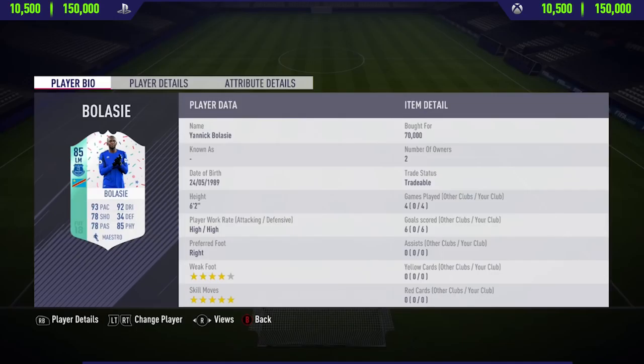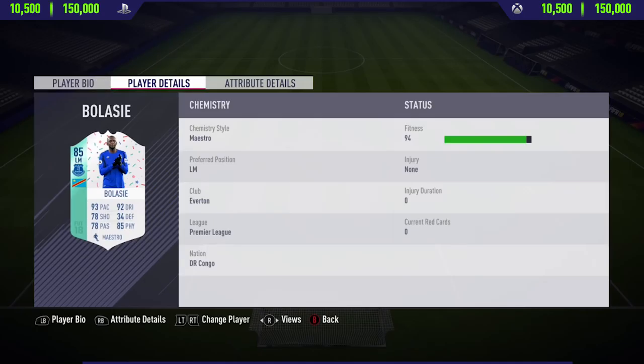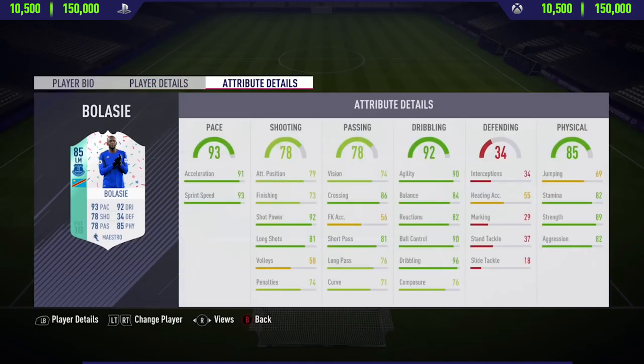Hi guys, what's up, JCM here and welcome back to a brand new FIFA 18 player review on my channel. In today's video, I'm going to be reviewing 85-rated FUT Birthday Yannick Bellassi. If you want to pick this card up and try him out for yourself, you'll have to pay anywhere between 10,500 to 150,000 coins on both Xbox One and PlayStation 4.